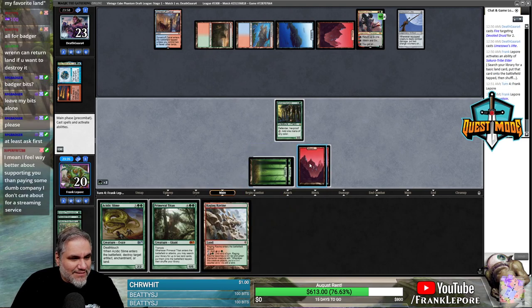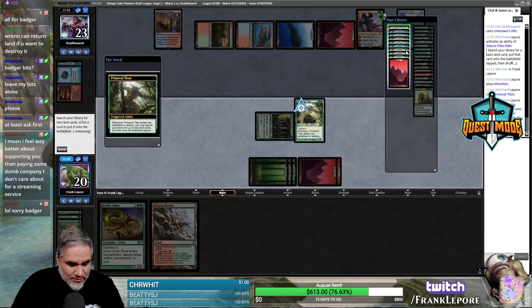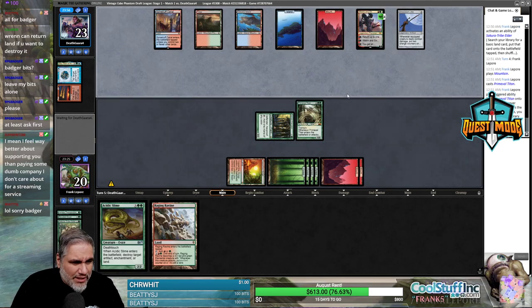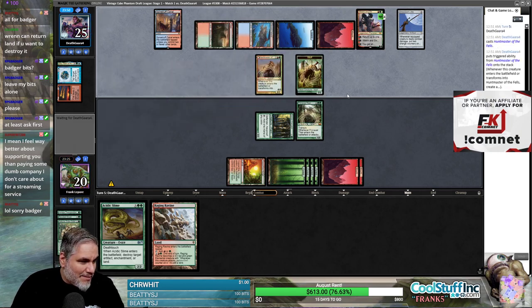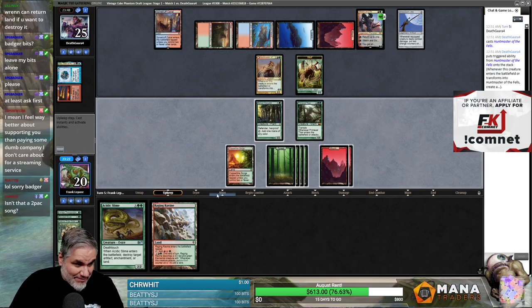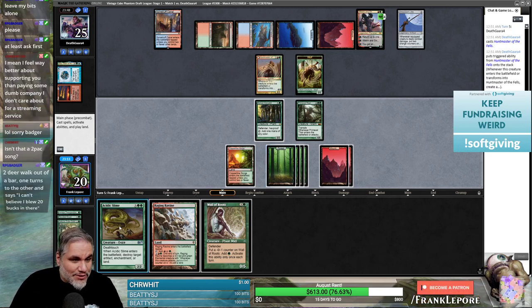I appreciate you, Badger appreciates you, you're appreciated. This also just gives us a lot of Copperline Gorge Forests. They have two cards and they have to deal with the Primeval Titan, so I'm sure they're gonna have like Treachery and then we're gonna Acidic Slime it. I feel way better supporting you than paying some dumb company I don't care about for a streaming service. I appreciate that — I get to live in a house because of people like you.